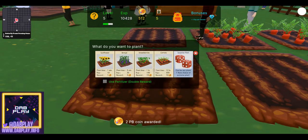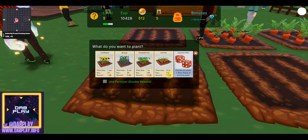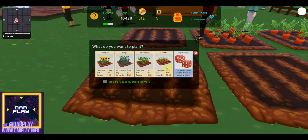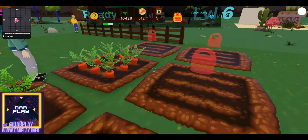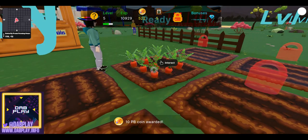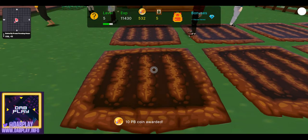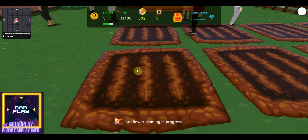If you plant even just one or two per day, you've got until the 25th of July — four days — which means you will definitely get that wearable from carrots alone. As you level up, you start with one plot but more plots open up. We started this video with about 8,000 experience and now we're at 11,000 just from doing carrots. My advice is to also do sunflowers because they literally only take a minute.